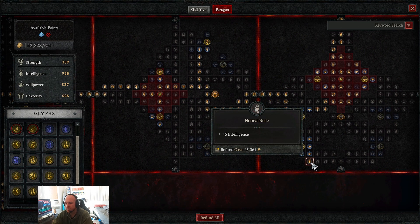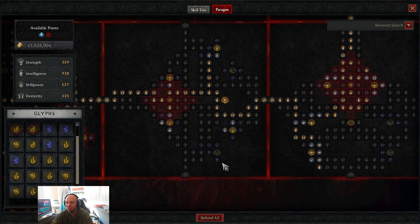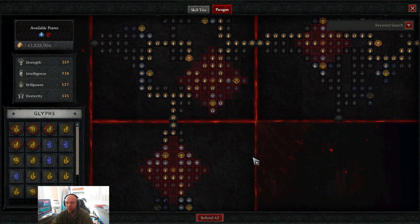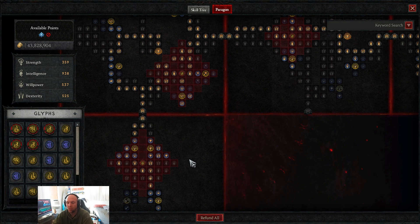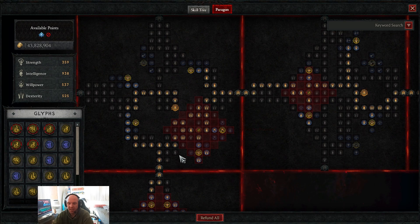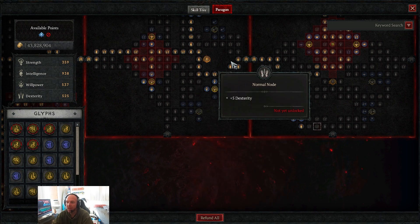While leveling, I basically just took intelligence nodes wherever I could find them until I needed dexterity to unlock glyph bonuses. Little by little as I leveled my glyphs, I moved points out of intelligence into things that benefited the glyph more. If you're leveling and can't take advantage of attribute nodes yet, just stack intelligence nodes wherever you can — swap them out as you need to.